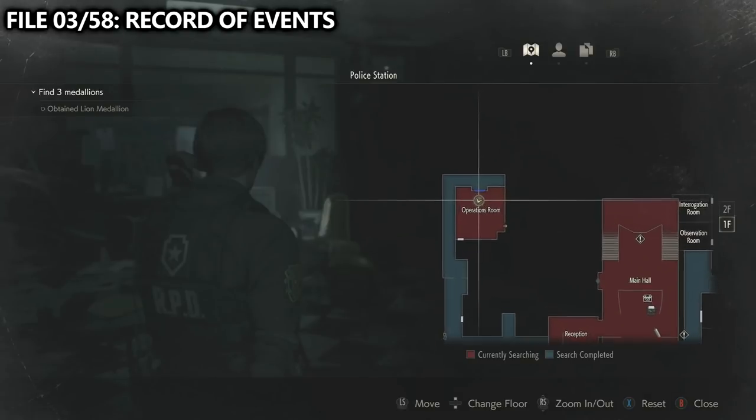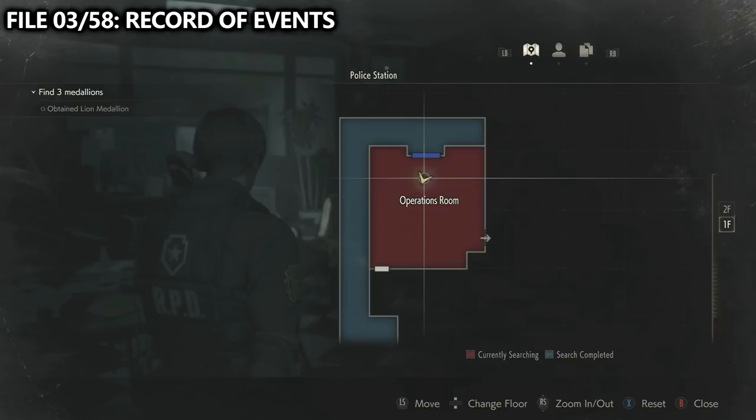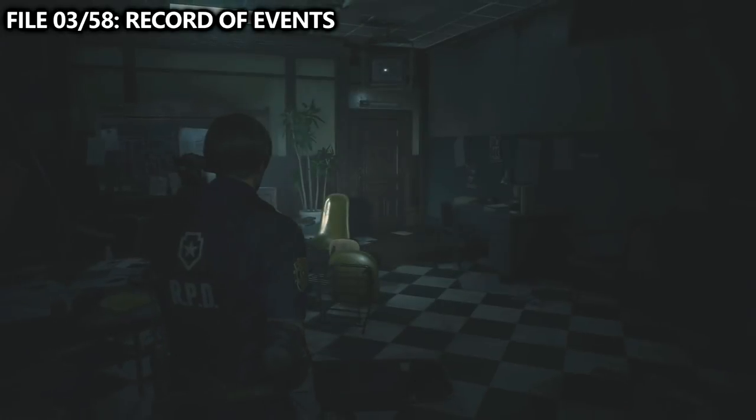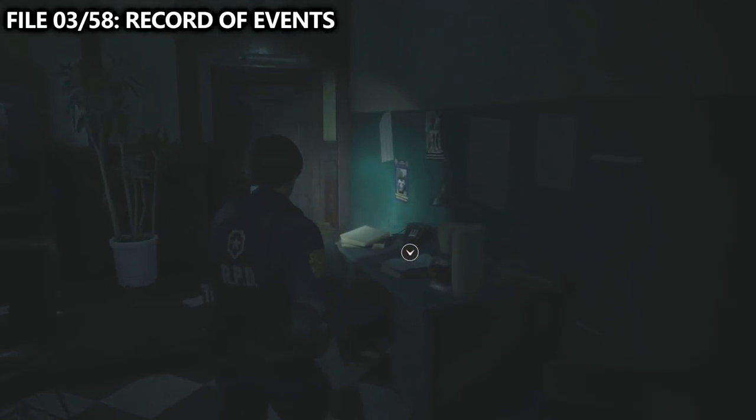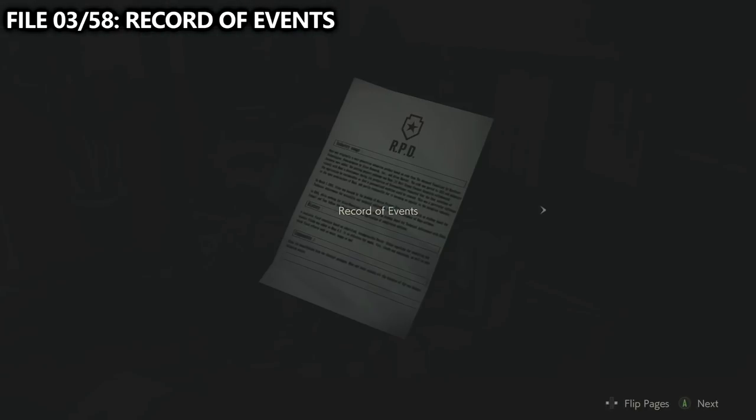automatically attained after this short cutscene where you interact with the metal door. The third file can be found inside of the Operations room. As you enter, there will be a small desk off to your right hand side. When going up to it, you should be able to find the document, read it, add it to your inventory.